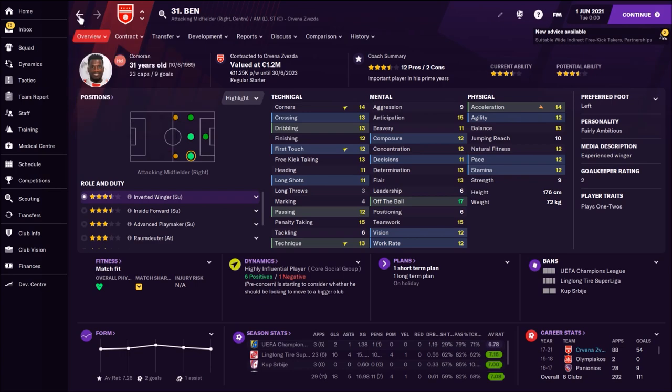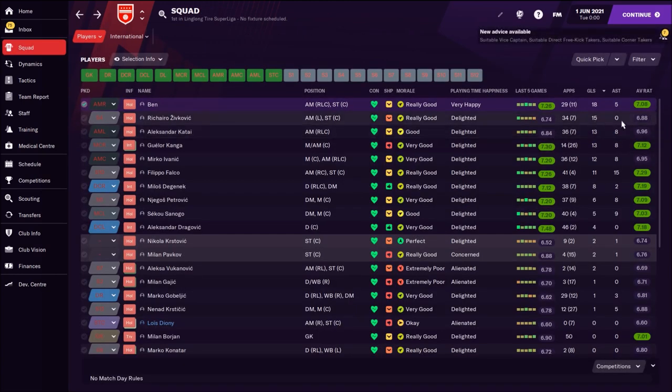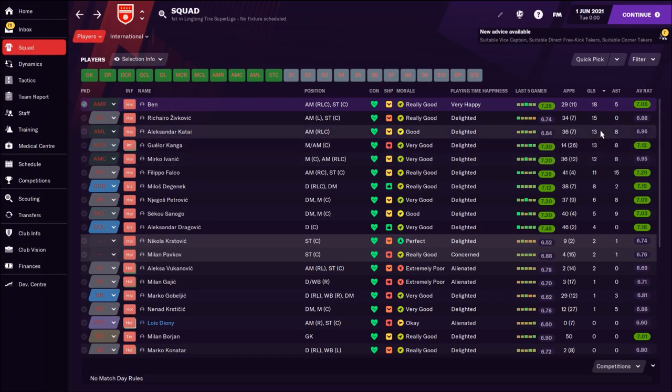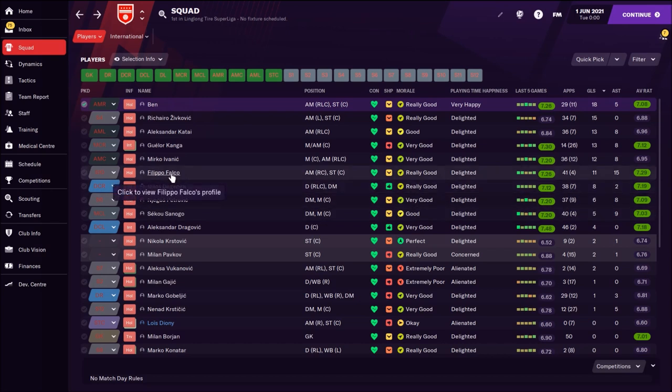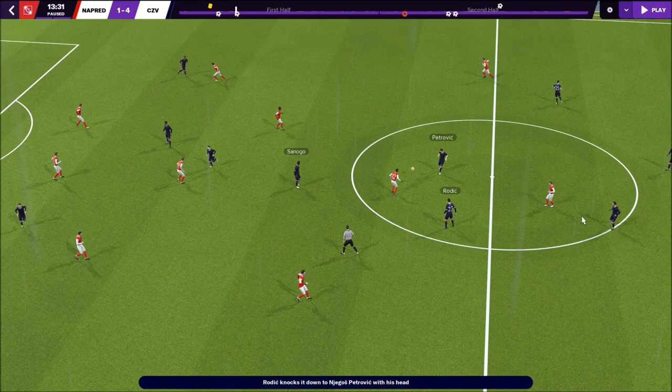My best player was Ben, who scored 18 goals and five assists with an average rating of 7.8 — a great season. Shirozivkvich scored 15 goals with nice speed and technical attributes. Aleksandar Kataj had 13 goals and 8 assists. Kanga also had a fantastic season: 13 goals and 8 assists, average rating 7.12. Mirko Ivanic scored 12 goals. Filippo Falco scored 11 goals and 15 assists with an incredible average rating of 7.29. Miloš Degenek scored 8 goals, Petrovic 6 goals, Sanogo 5 goals, and Dragovic 4 goals — I'll explain the corner tactic shortly, which is the main reason Degenek scored so many.